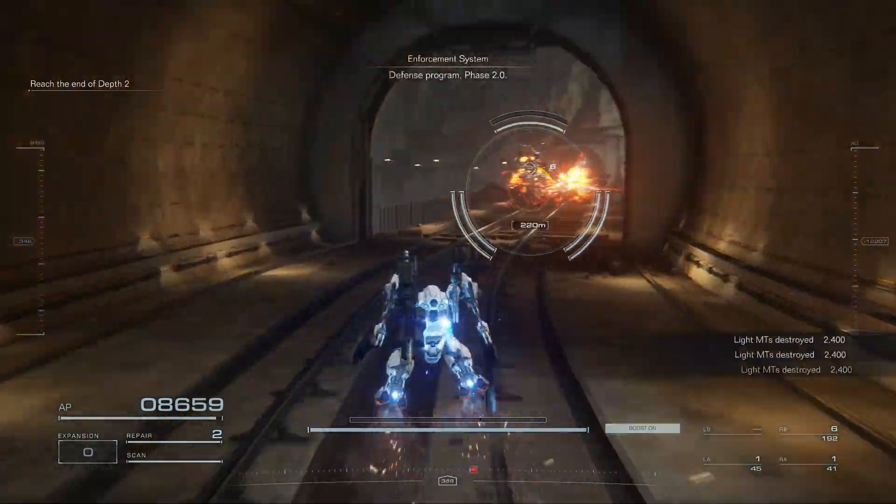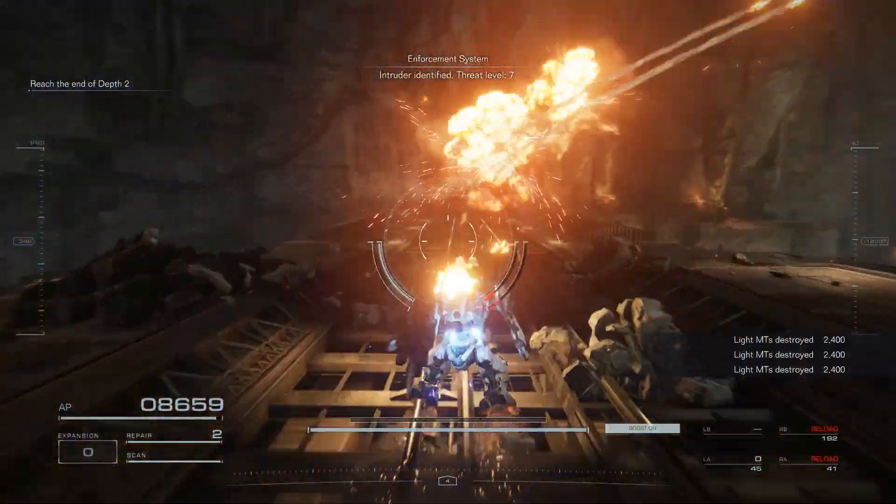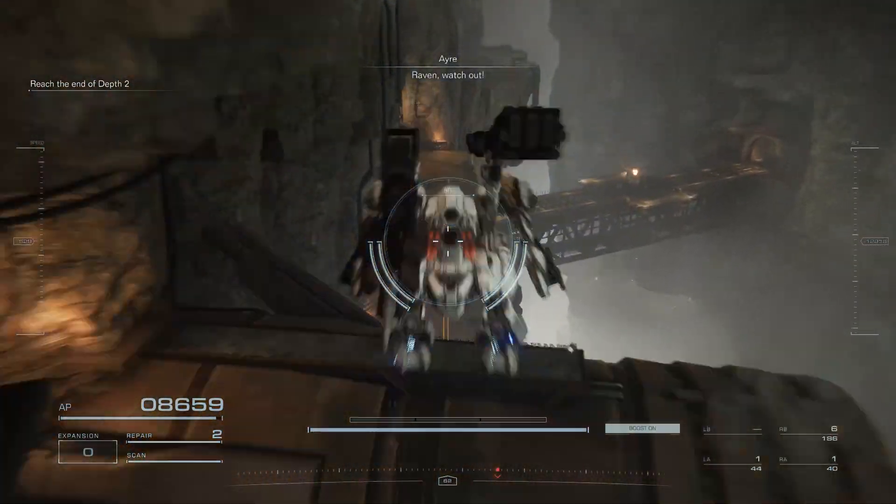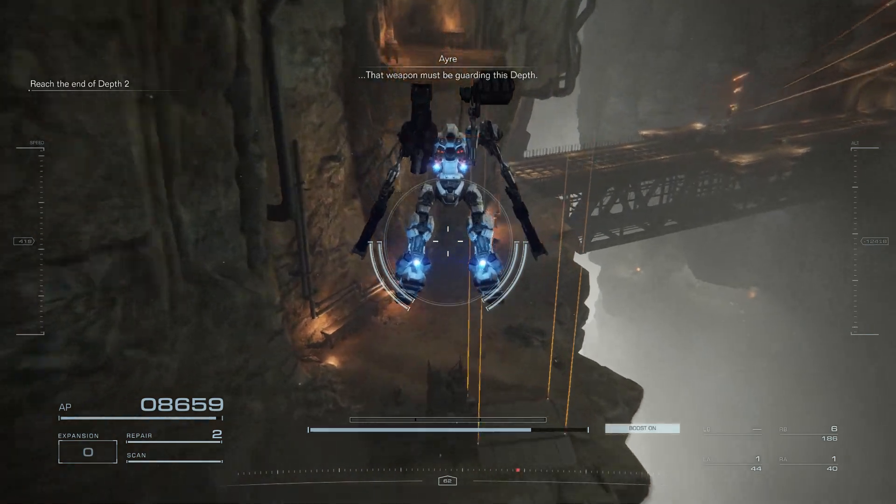Defense program. Point zero. Threat level 7. Raven, watch out — that weapon must be guarding the steps.